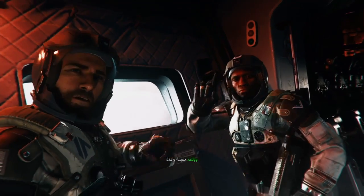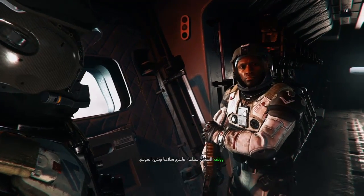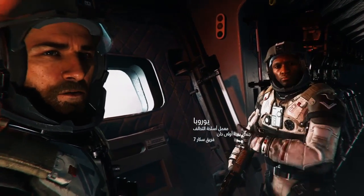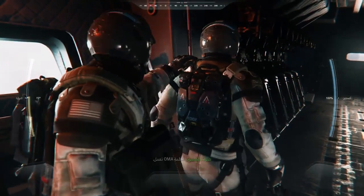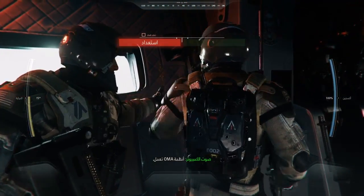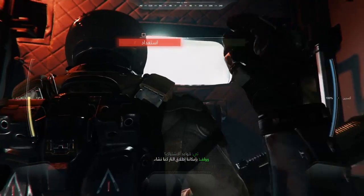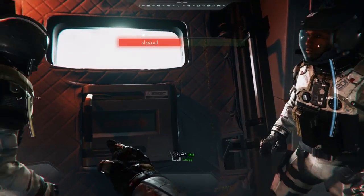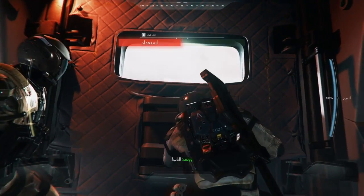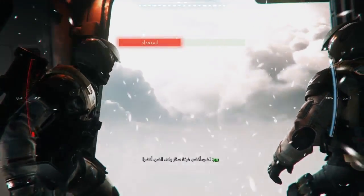One minute! Friendlies! Facility's dark. We get our weapon, torch aside. Gear check! OMA systems offline. Roads of engagement — weapons free! Good to go! Ten seconds. Door! Green light, Scarlet! Green light!